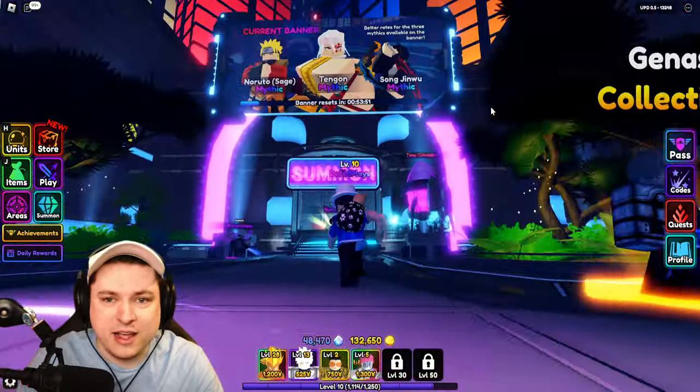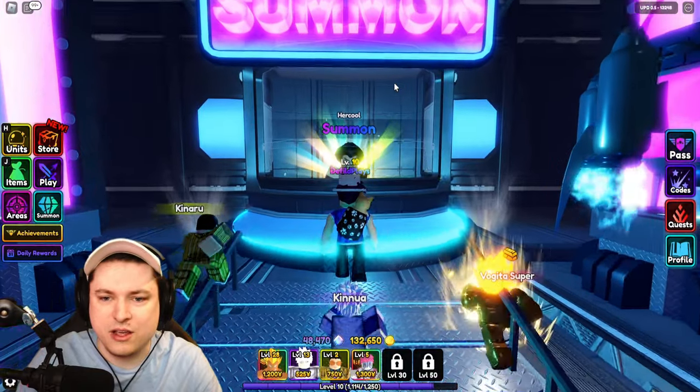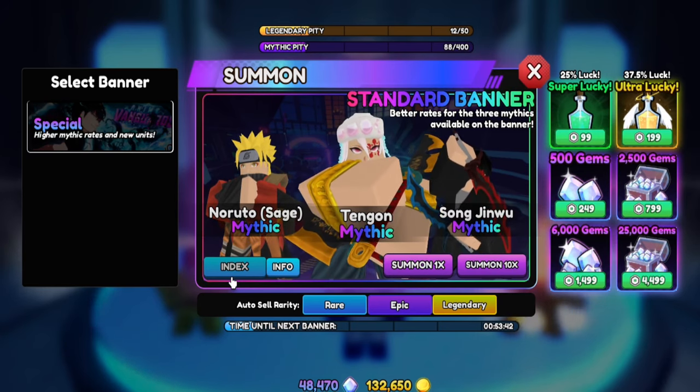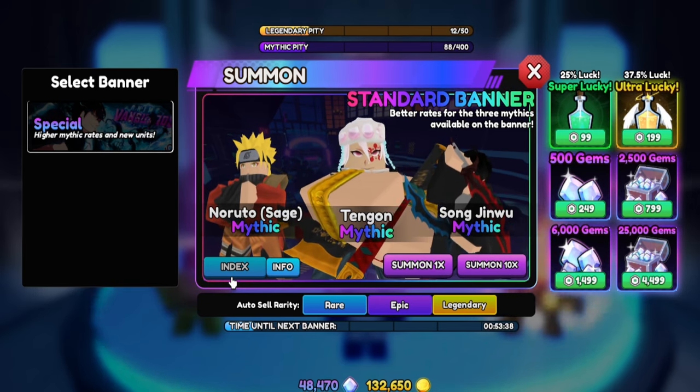First off, I want to see if I can get myself Tengon, the mythic that is currently on the banner. I have not rolled for him yet — we've rolled every other single mythic there is in the game. But let's see if we can get lucky today and get ourselves Tengon, which would be awesome.